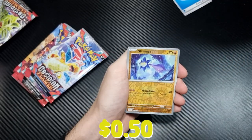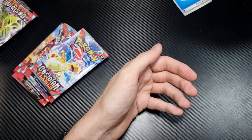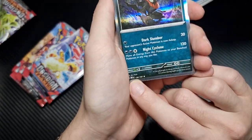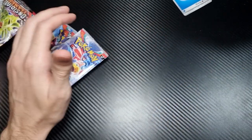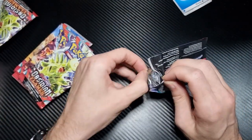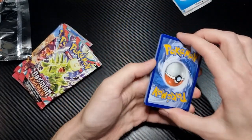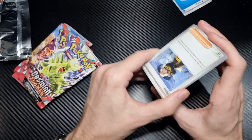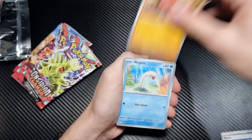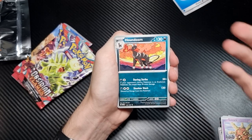We have Grivard, Gimmit, and then — ooh nice — a Darkrai holographic to finish it off. Very nice. One thing I've noticed as well — in Japanese, they usually do in the corner a set number or set code, sort of like how Yu-Gi-Oh does it. But in English, it's traditionally been a symbol. It's nice to see English Pokémon going that route as well. It just makes card collecting a little bit easier — you can just say, I'm looking for OBF number 136, instead of having to try and figure out what the symbol actually means or what set the symbol's actually from. It's quite a nice addition to the card collecting scene.